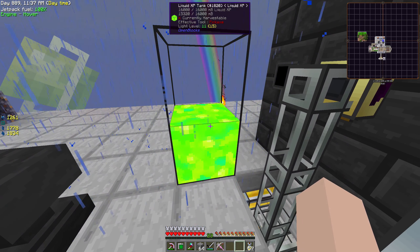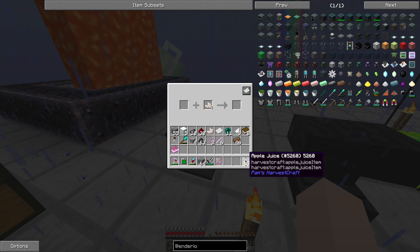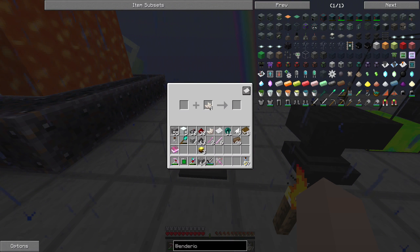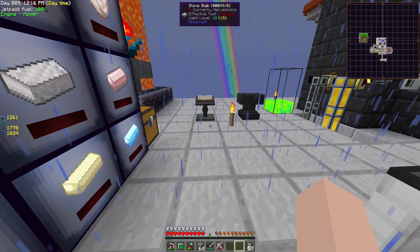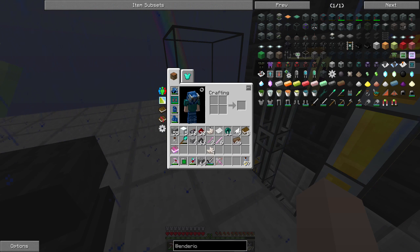We have levels stored up. It might not be enough, but we now have sharpness 5. The other thing was looting 3 — three nether quartz heads, another book. Looting 3 costs 40 levels and we'll run out of levels.